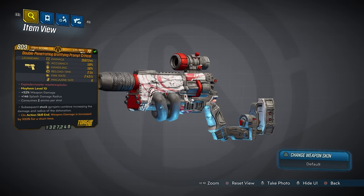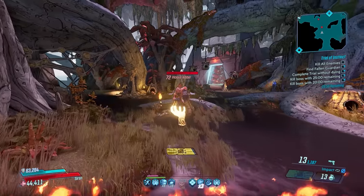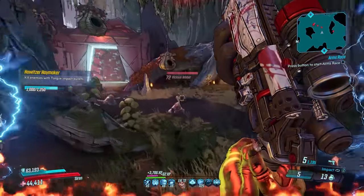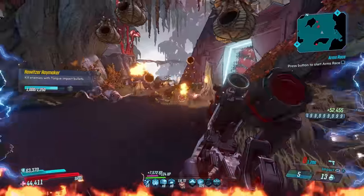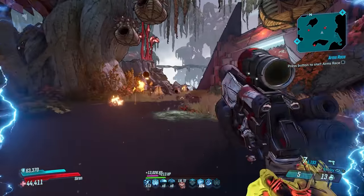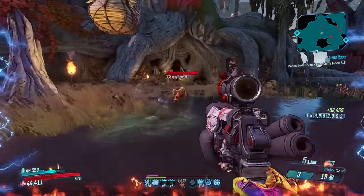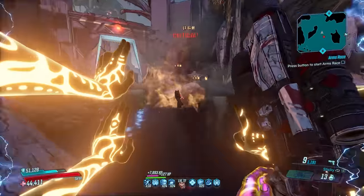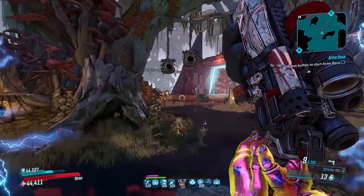Jumping to number 8 on this list is the Prompt Critical, yet another Torque pistol in the top list of best pistols, and it's nice to see Torque make that change from where it was at the beginning of the game where most Torque pistols were terrible. The Prompt Critical earns its spot with some very strong features. This gun will shoot three or four Gyrojets at once at the cost of either one or two ammo respectively, depending on the multiplier on the damage card.